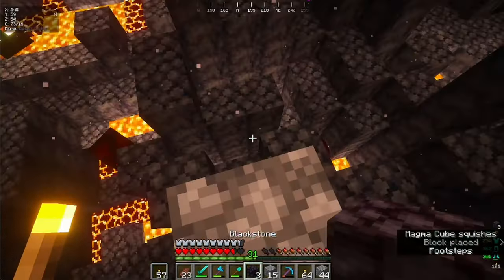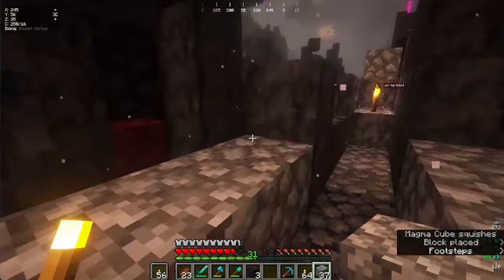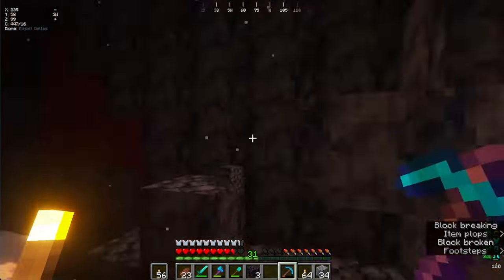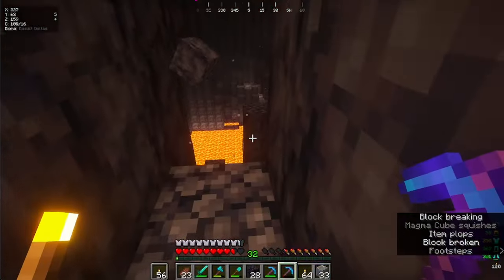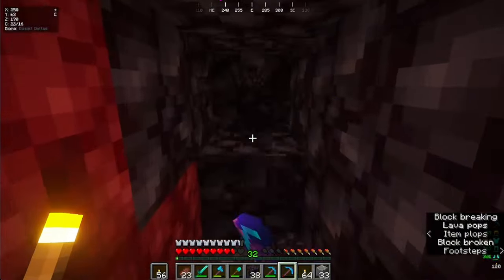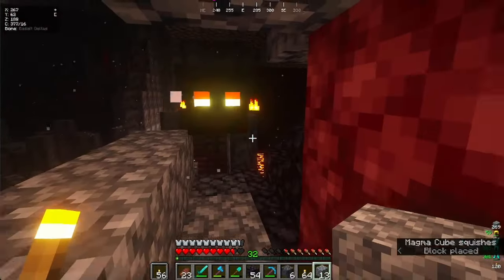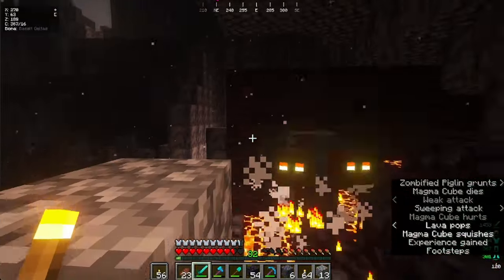I'll go up a little bit and then to the left. Okay, we made it to the other side. The durability of my pickaxe is already gone. I feel like I'm creating a maze and I'm absolutely gonna get lost. Goodbye pickaxe. I just want to get out of this biome. This biome is so ugly. No offense, biome. No way! Look what's in front of us! That's the nether fortress!